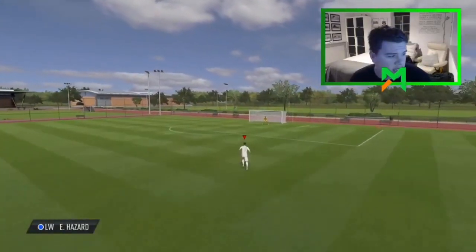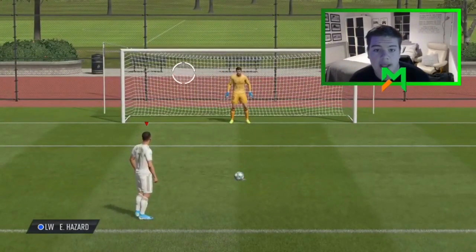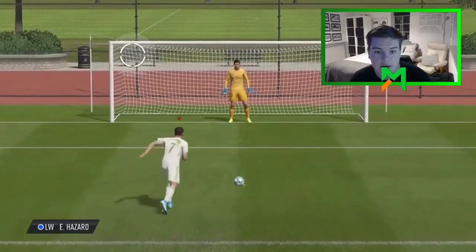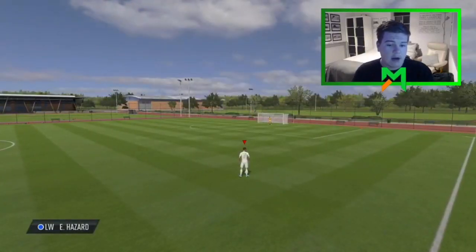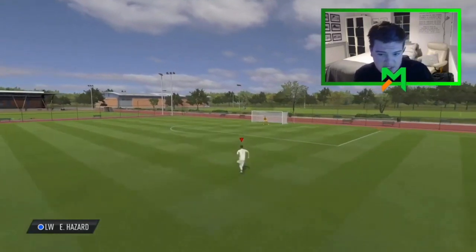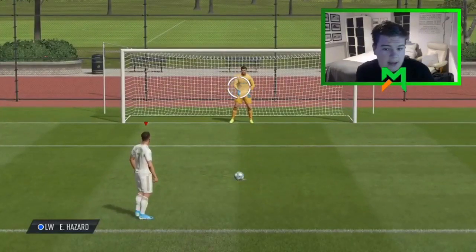I'm going to get a penalty and show you how to take it. Now, the goalkeeper can't save it - it's impossible for the keeper to save it. That looks pretty perfect to me. There you go, it is perfect - right in the top corner. The keeper can't save these. Even if the keeper dives early or dives the right way, it's impossible.